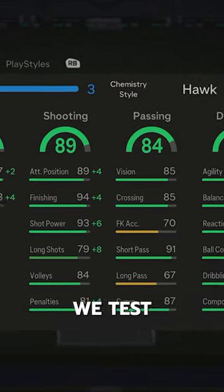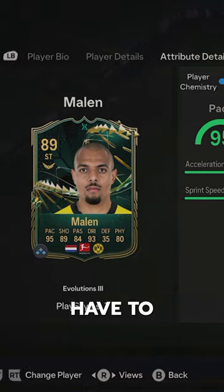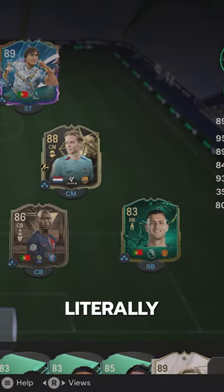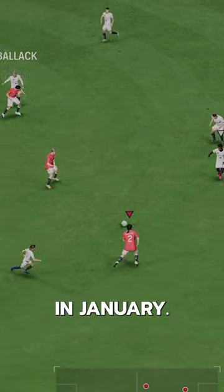This guy is toady level, oh my. Welcome to Baller or Bust, where we test FIFA cards so you don't have to. Fully evoed Malin — the Dutch R9. I mean, this is literally a team of the season level card in January.